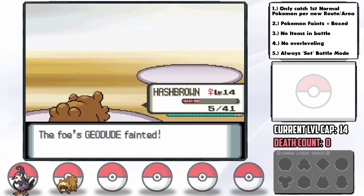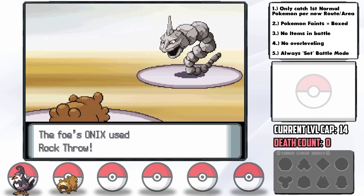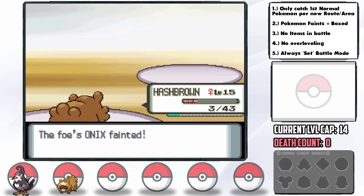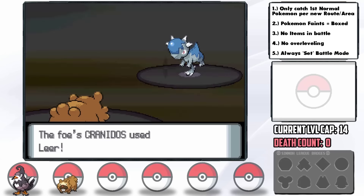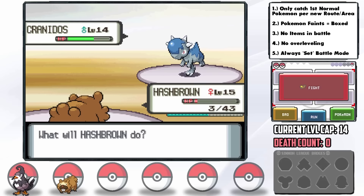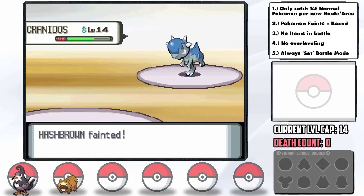Onix comes out next and actually has a base Speed of 70, so it outspeeds us with Rock Throw — but we survive on just 3 HP, and resisted Rollout takes it out in one singular hit. Kranidos comes out next and we have no Rollouts left, but Kranidos uses Leer and then we hit it with Rock Smash, which lowers its Defense. Then Hashbrown gets taken down by Pursuit. That is a rough loss.